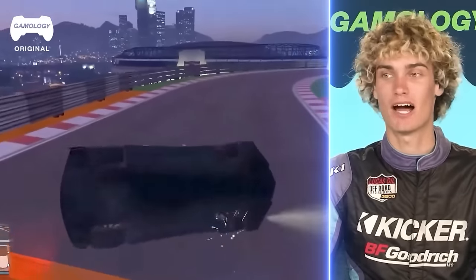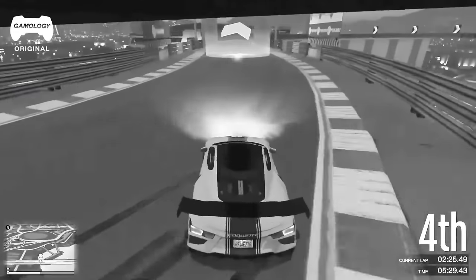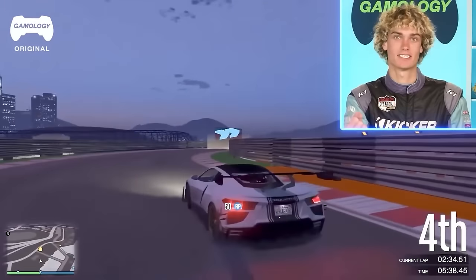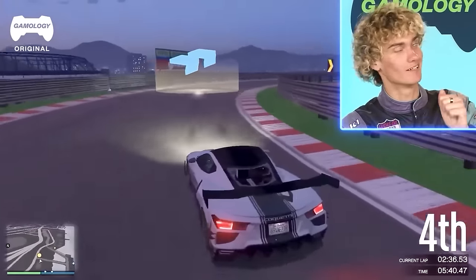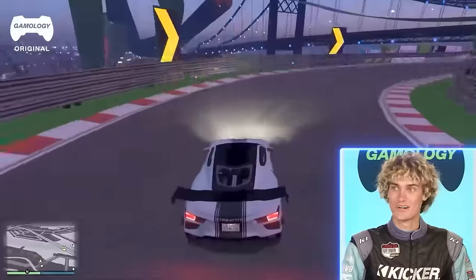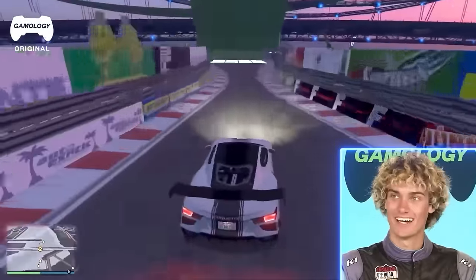I'm going to pause for one second and let you think about what happened there. What happened was the car had an oversteer — the back end stepped out, started correcting it, had a little too much correction, hit the wall, and went for a little tumble. Hopefully you're starting to pick this up and learning a little bit here — Chris Noon's coaching classroom for the day.